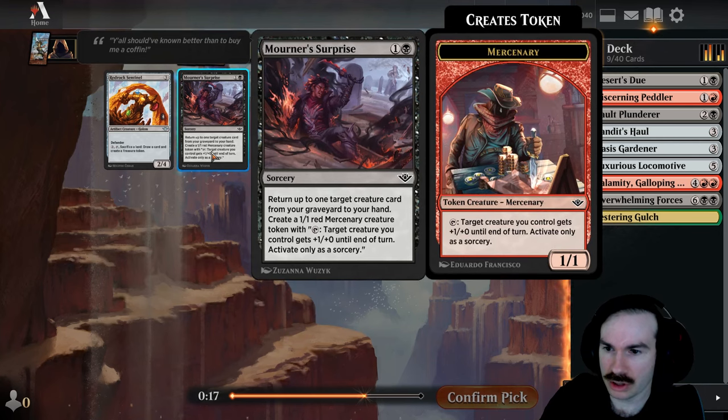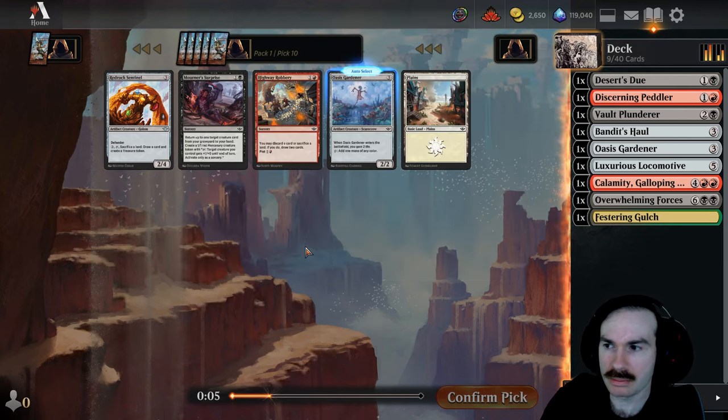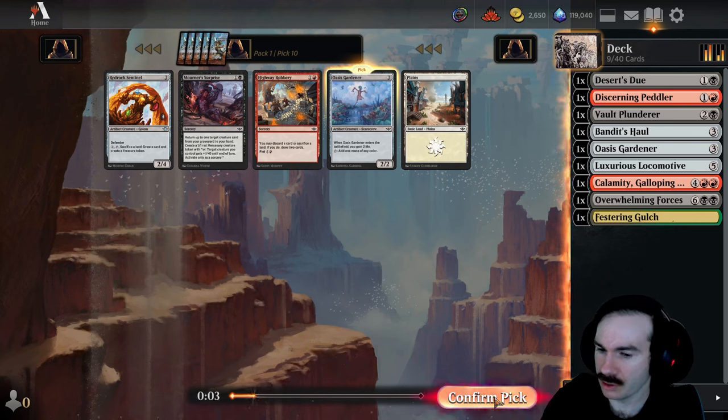Return up to one target creature card from your graveyard to your hand, create a mercenary, draw a card, create a treasure. That's a decent blocker or two. Could take a second Gardener — I think I agree with that.